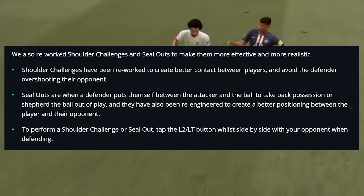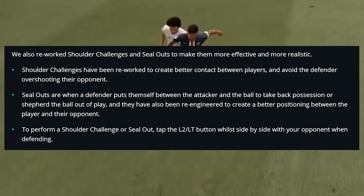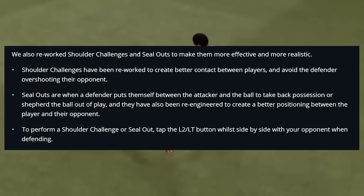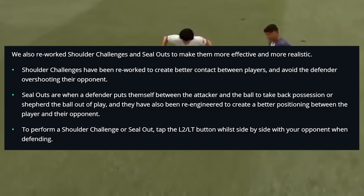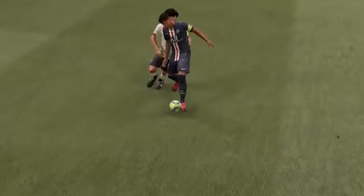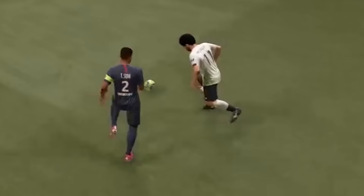Seal outs is when a defender puts themselves between the attacker and the ball to take possession or shepherd the ball out of play. This has also been re-engineered to create better positioning between players and their opponent. To perform a shoulder challenge or a seal out, tap the LT or L2 button while side by side with your opponent while defending.